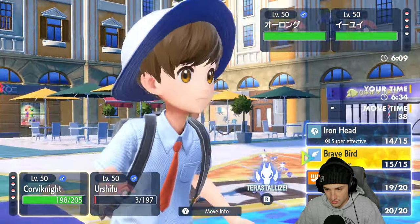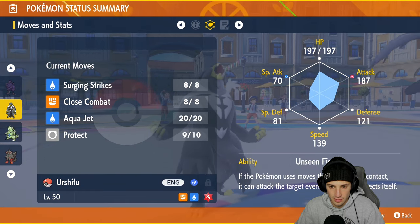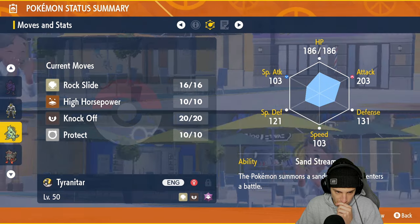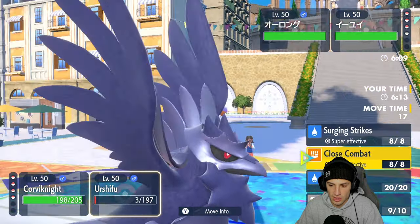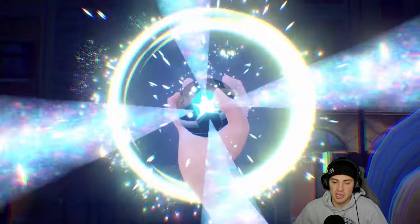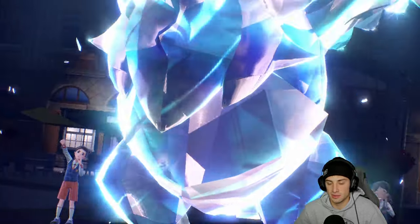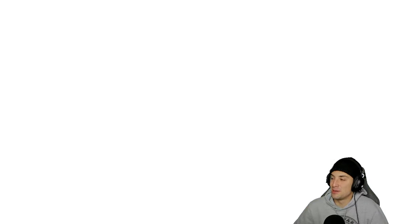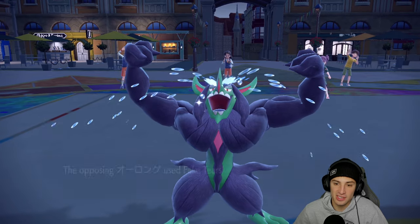Chi-Yu is actually a pretty good Dragon/Fire Tera type. I could go for Brave Bird but I'm probably not faster than Chi-Yu. I'm thinking of Terastallizing into the dragon type and doubling down into Chi-Yu with Aqua Jet. If Urshifu faints, it's not that big a deal — now is a perfect time to Terastallize the bird. With two rock-type Pokemon in the back end, getting rid of Chi-Yu would be massive.